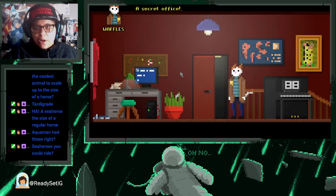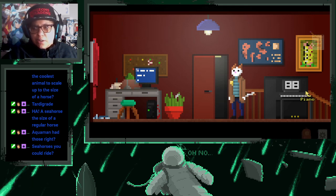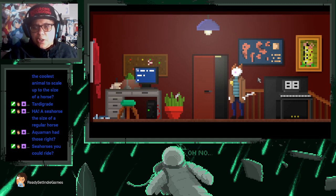A secret office! What was he hiding in here? There's a piano — Nocturna Opus 9 Number 2 by Chopin, one of my favorites. Too bad I don't know how to play the piano.